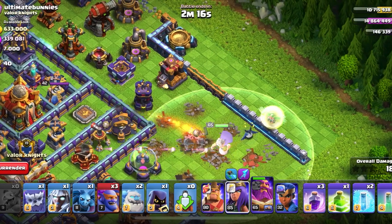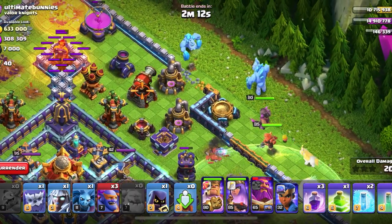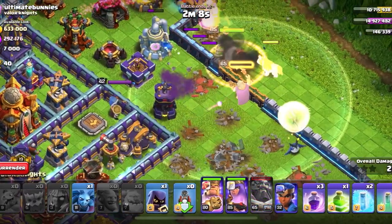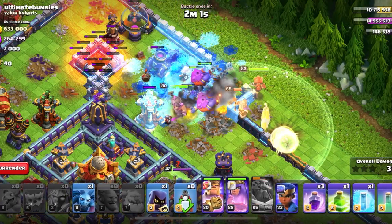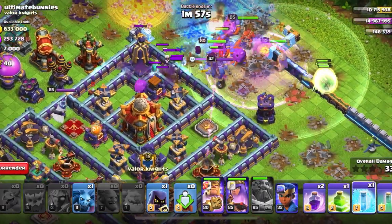It looks like the Warden is almost done with that side so I'm going to put the Queen there to lure the Warden back, and I'm going to put in all my troops. The Warden ability went off — that was not supposed to happen, so I'm going to put in everything and hope it goes alright.